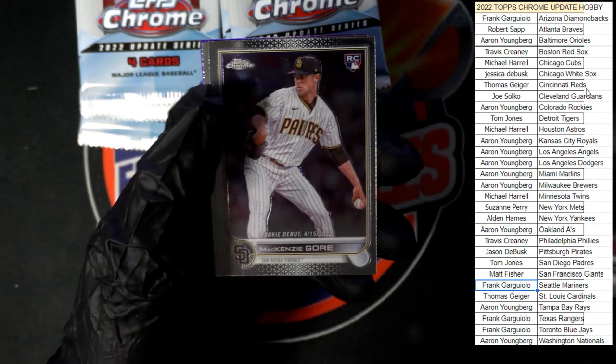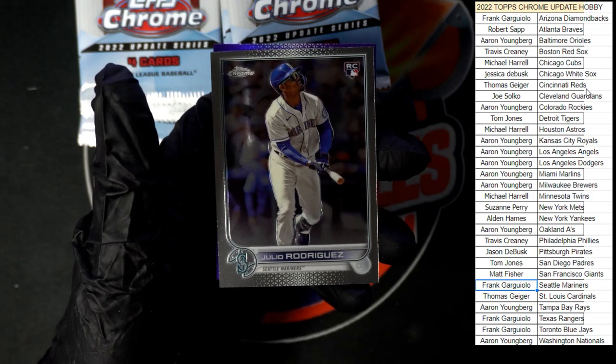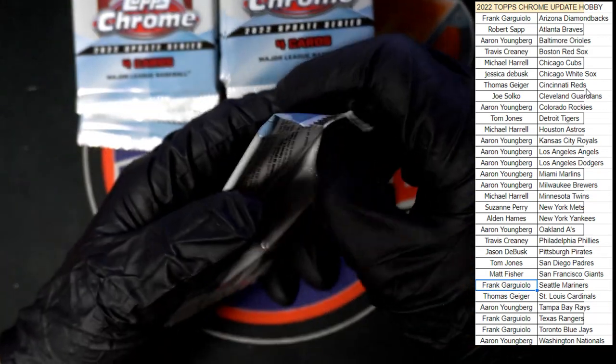Let's keep that trend going, get some more good stuff. We got Donovan, Gore — hey, there we go! Another Julio right there — Mariners are paying off! Corey Seager in purple. Next pack.